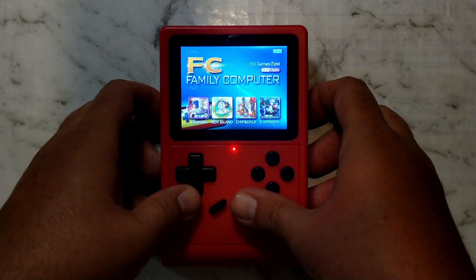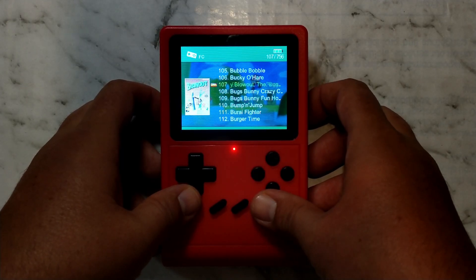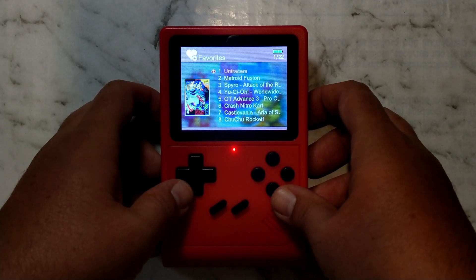To remove a game from favorites, simply highlight the game you want to remove and press the Y button again. The star to the left of the name will now disappear. If we go back to our favorites list, we should see there is no longer Bugs Bunny's Birthday Blowout.